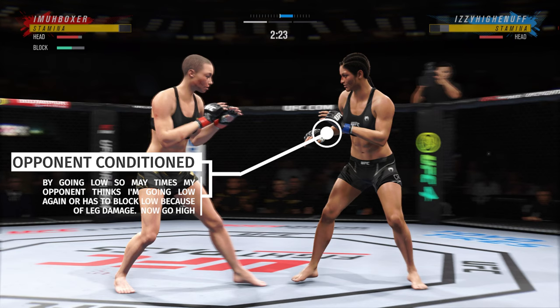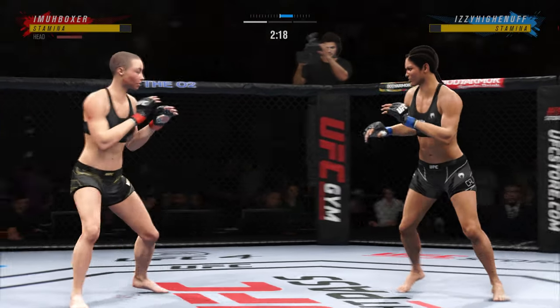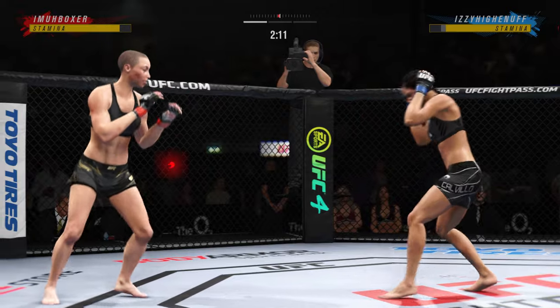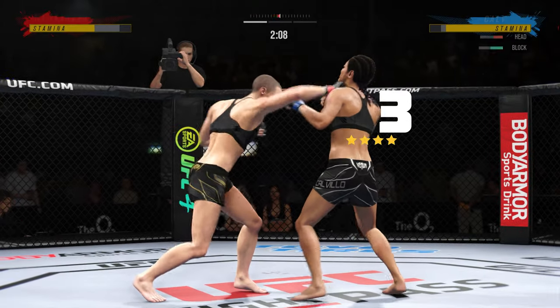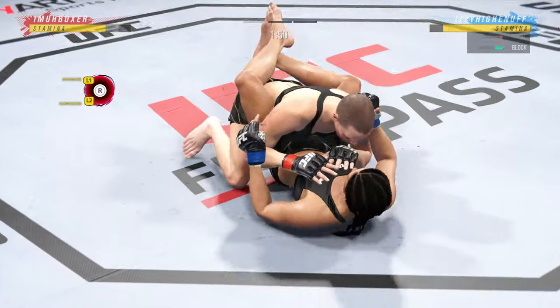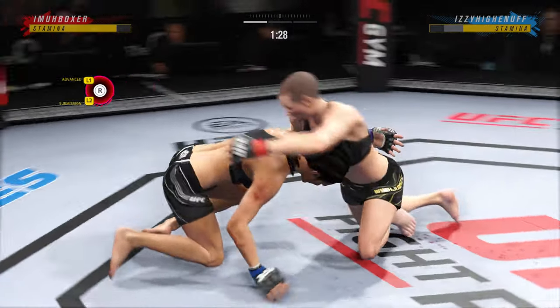Now this is what I want to see — those hands down — because my opponent is conditioned from how many times I've went down low. Now it's time to switch up the game plan. I see that block is down low and my opponent is aware. Then I throw that heat — that 93 — followed up with a huge combination with Rose Namajunas. And that's that 50-50 scenario that we talked about.